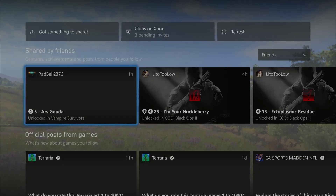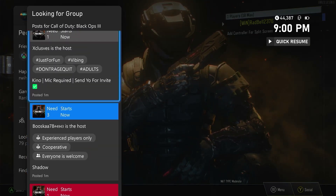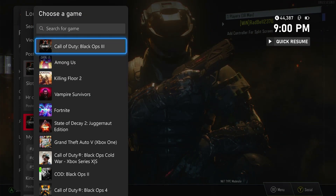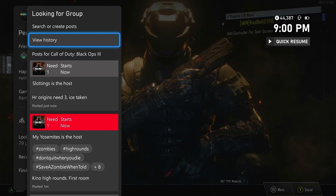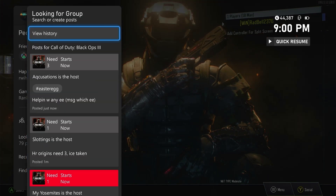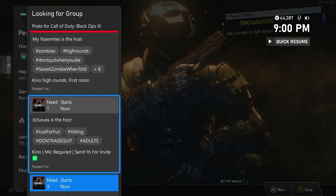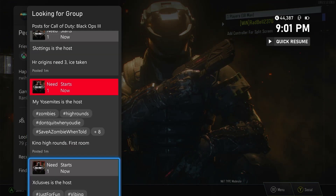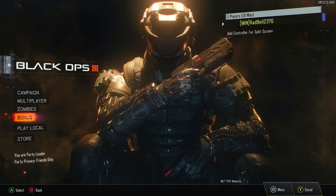You can also see what your friends are doing from here. So if you're ever lonely and want to play Black Ops 3, Fortnite, Roblox — whatever — just go look for groups, and if you can't find one just go ahead and make one yourself. You'll be accepting and declining people, trying to build your own little team. Just to make sure you know — if you make a post, you don't have to be the host. It might seem like you do since you're the one inviting people, but you don't. Anyone can be the host.